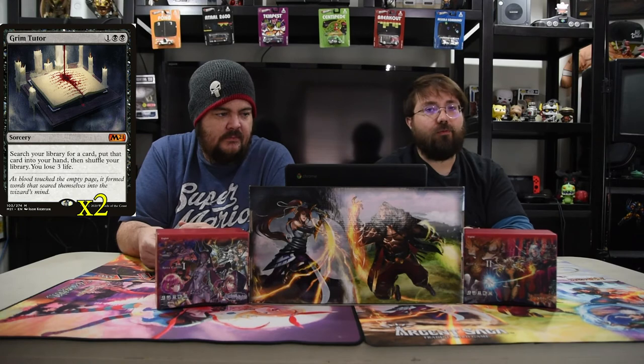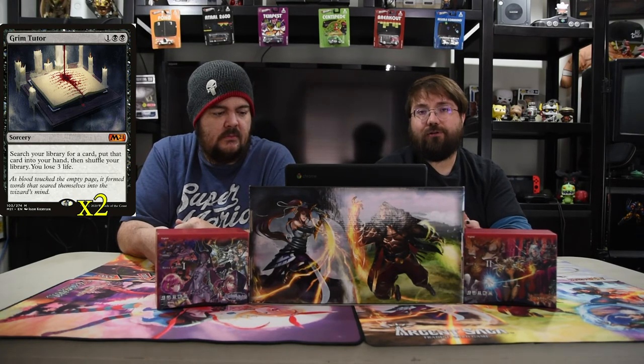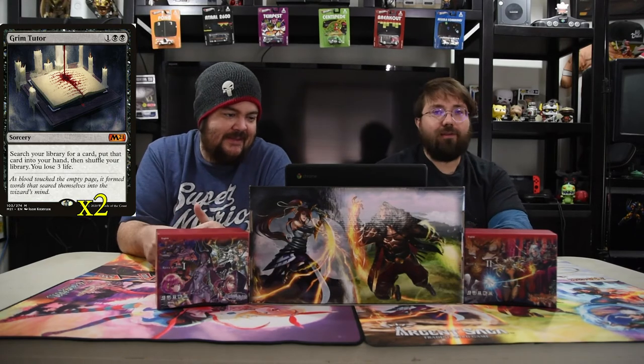To help find what you need is Grim Tutor — one and two black. Search your library for a card, put it in your hand, then lose three life. So you can go get your combo piece and it helps you get lower. Yay, Grim Tutor is back!